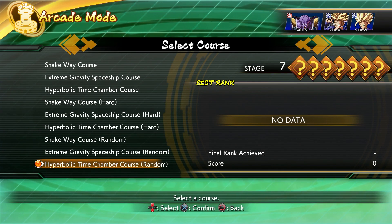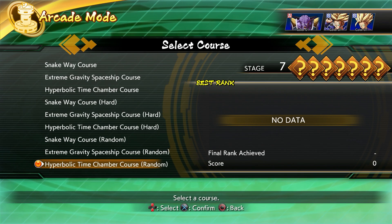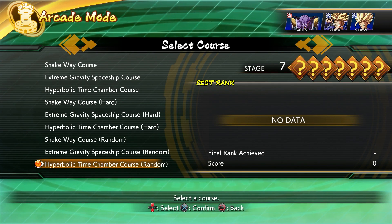He can randomly show up as an opponent, and that is how you are going to have a chance to actually play against him. It's not like you just load in and you're automatically playing UI Goku. Honestly, that's what I thought when I first saw the glitch thing where you were using Ginyu and taking him into the random Hyperbolic Time Chamber extreme gravity course in arcade mode — I literally thought it was just a glitch where he became UI Goku for some reason.